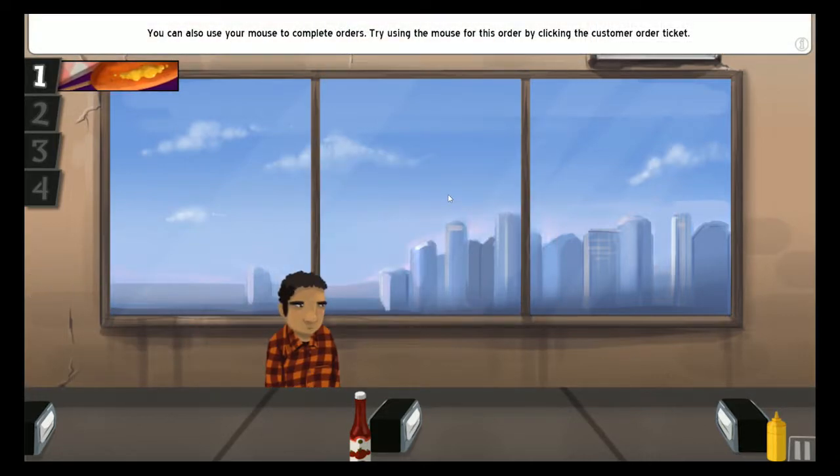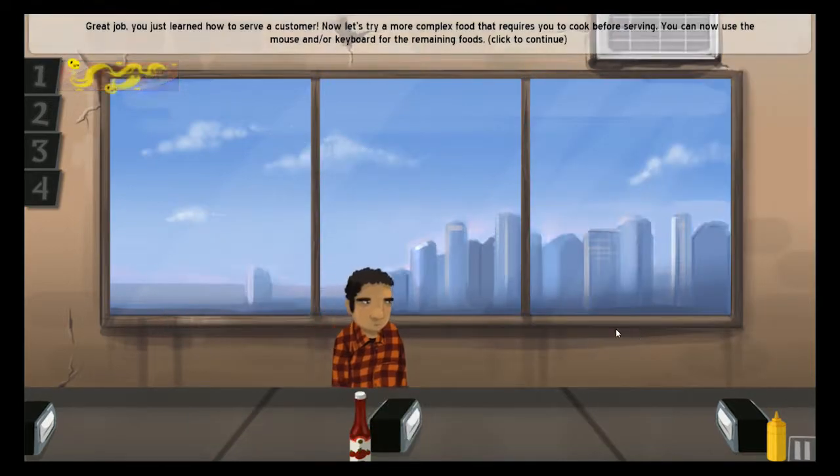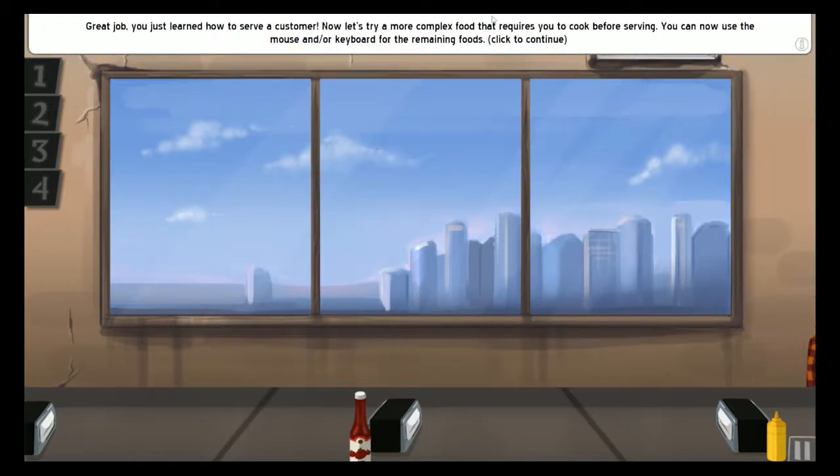You can also use your mouse to complete orders. Try using your mouse for this order by clicking the customer ticket. He wants just ketchup. Perfect! Great job! You learned how to serve a customer. Let's try more complex food that requires you to cook before serving. You can now use the mouse and/or keyboard for all the remaining foods.